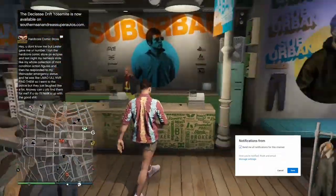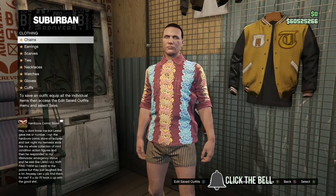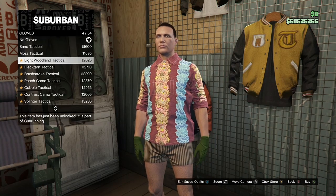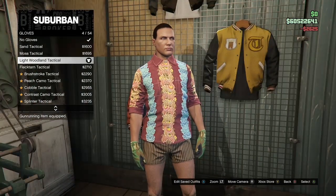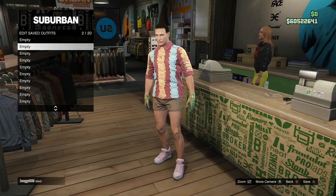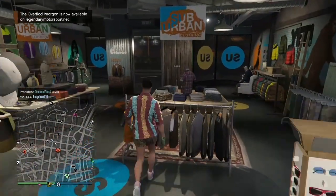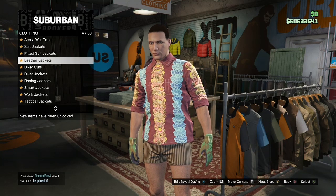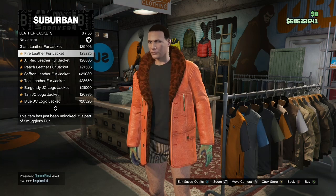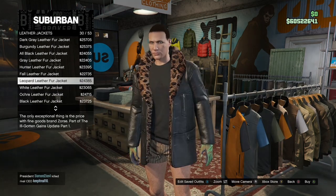Come over to the gloves and purchase the light woodland tactical gloves. Once you've got the light woodland tactical gloves, go ahead and save the outfit. As always when you save it, make sure you save it in an empty slot on your main character — so if the outfit you didn't want to lose was on slot 20, save this in a different slot. Once you've got that, make your way over to the top section, go to leather jacket, and purchase the leopard leather fur jacket.